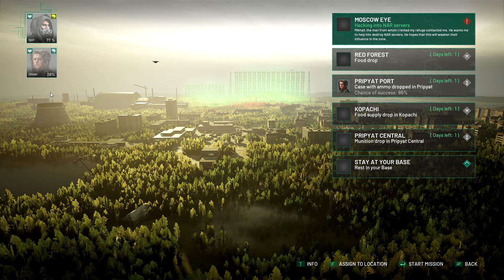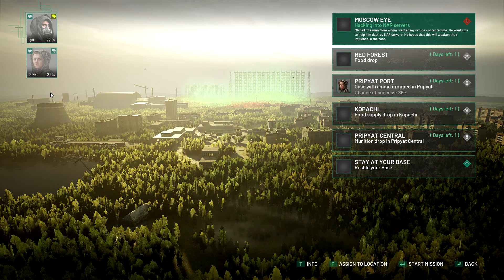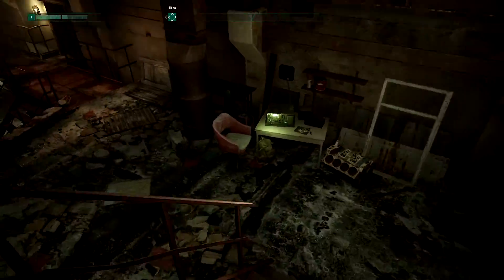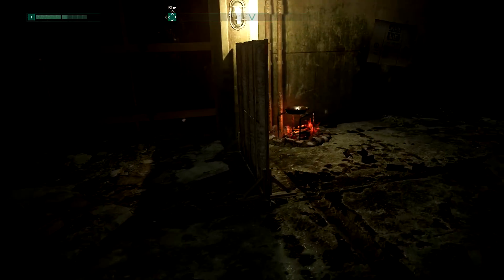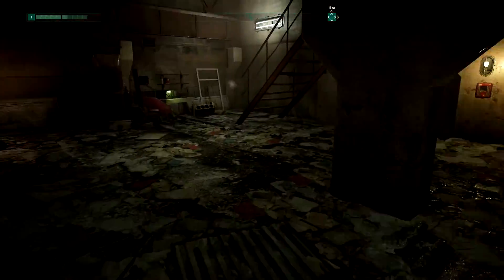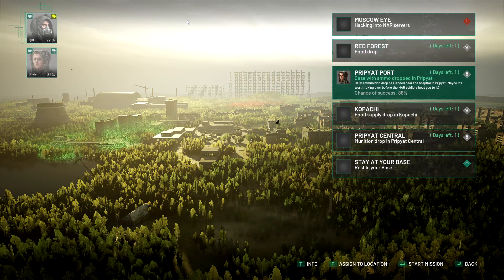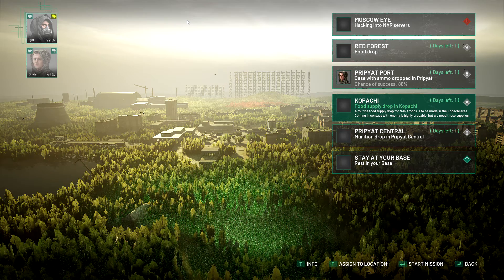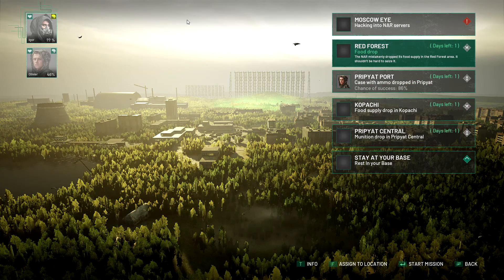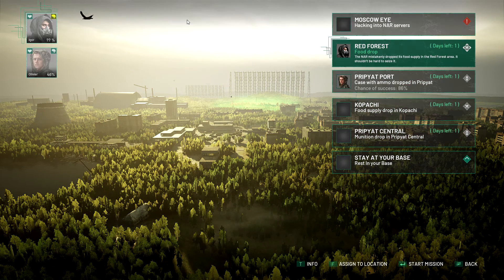Do we go for the Moscow Eye immediately or just get more food in the red forest? I think if we finish the Moscow Eye, we'll unlock it for more stuff. Although I am a bit sad - can I make the anti-sadness meds? It is calming salts. I need mushrooms. I think we're going to the red forest - it's going to be full of mushrooms and herbs. Let's go and get a food drop. We could go to Kapachi - a routine food supply drop in the Kapachi area, coming in contact with the enemy is highly probable. I'll seize it. We'll do that one.